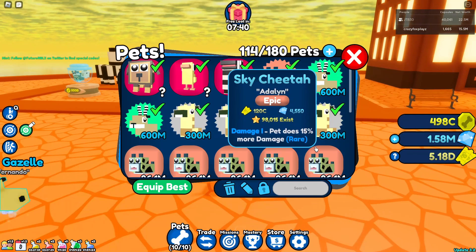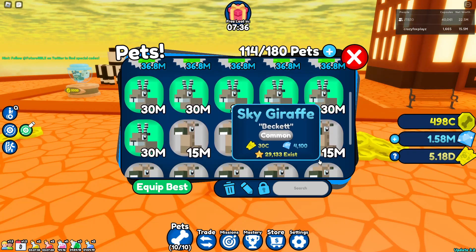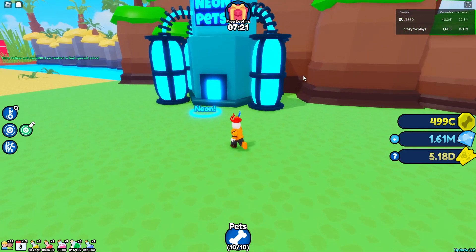And there we go — done hatching, just a ton of these cheetahs. However, that's not a bad thing — these cheetahs are good. So let's go to the forest and make some neons, and by some I probably mean like one or two.